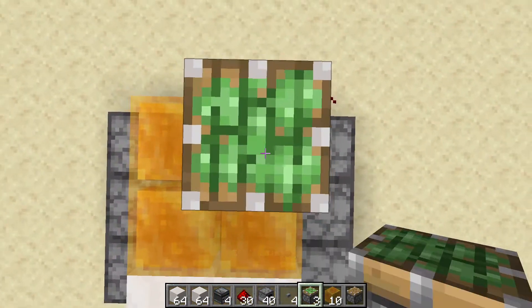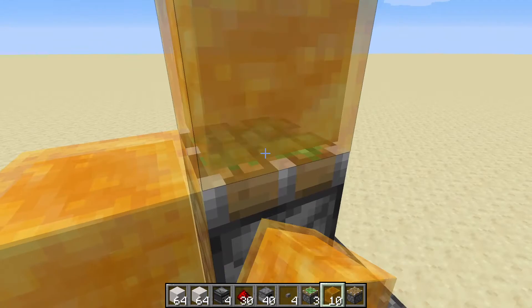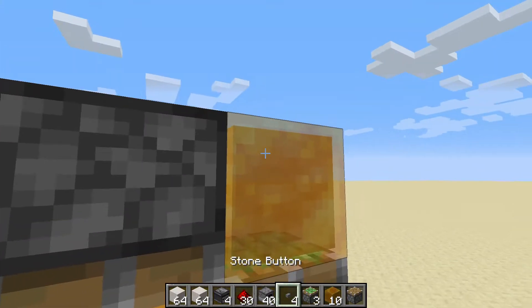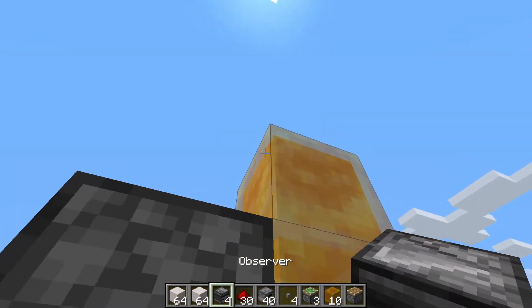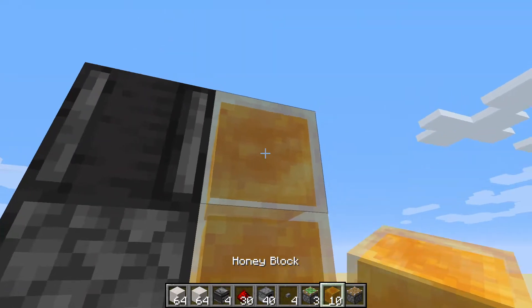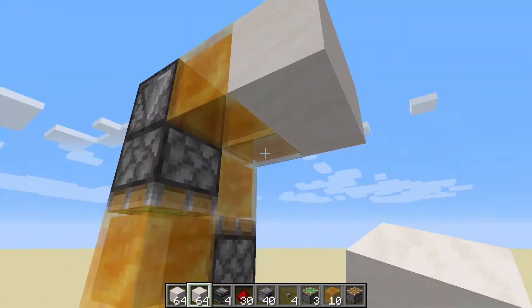Then shift and place down a sticky piston, place a honey block here and here. Place down another sticky piston facing down, then a honey block, then place another observer right here. Put down 2 more honey blocks and then 2 more quartz blocks or your chosen block.